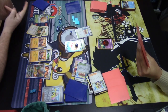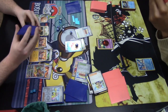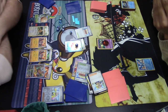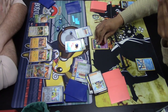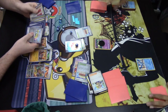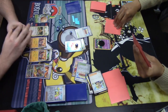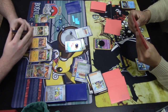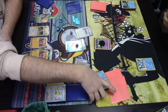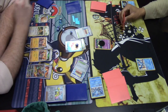Another Hisuian Electrode V is put on the bench and Industrious Incisors is activated, finding Double Turbo Energy, which is attached to the benched Cloth for next turn. Brute Bonnet then poisons both active Pokemon, and Hisuian Electrode takes the KO on the opposing Cramorant with Tantrum Blast. Comfey moves into the active spot and play resumes on the lost zone side — near end game now, the final round of the final league challenge of the year. A second Articuno is put into the Lost Zone via Flower Selecting.